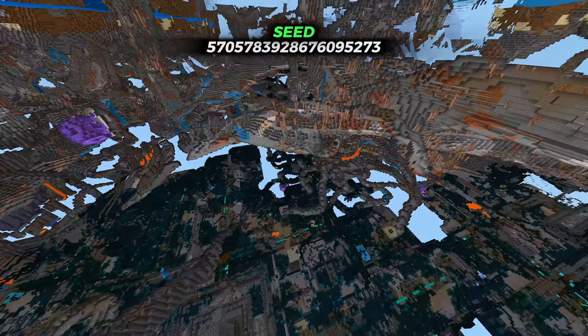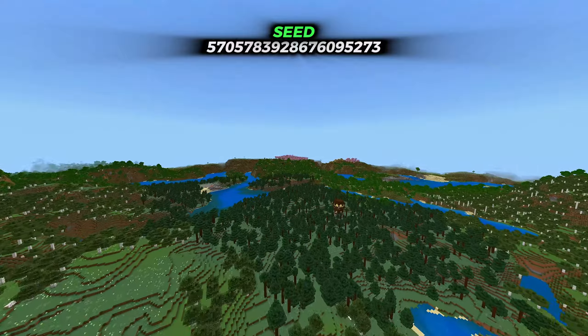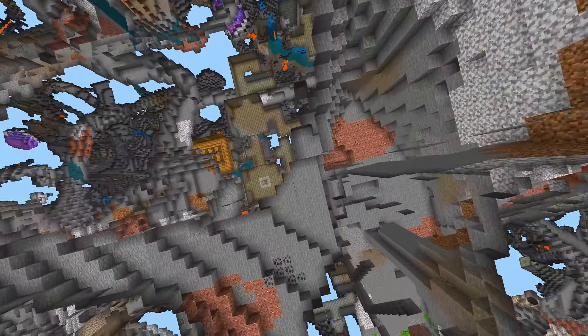If you take a closer look you will find a second ancient city close by. If you're playing on Bedrock or Pocket Edition, head over in this direction and you will find a second village, and right below that village you will find a stronghold.